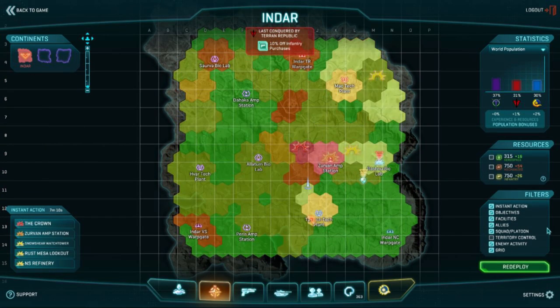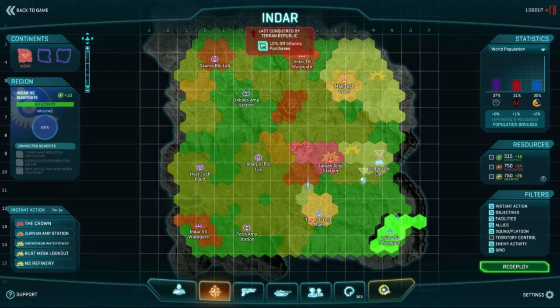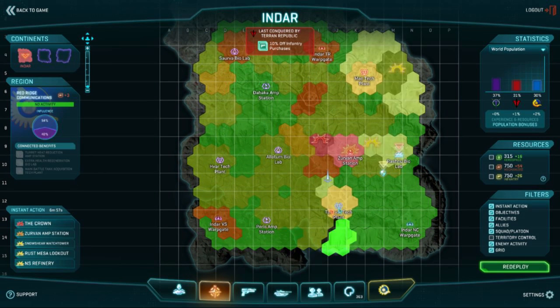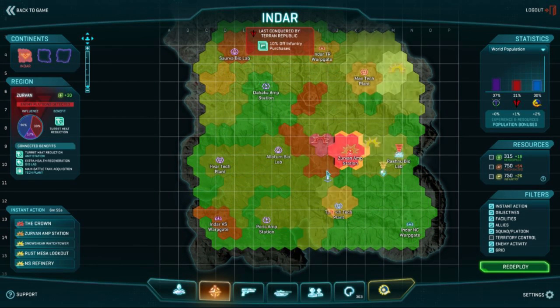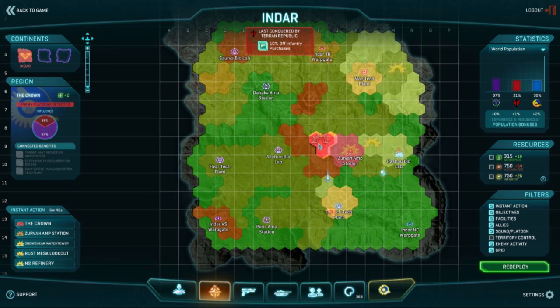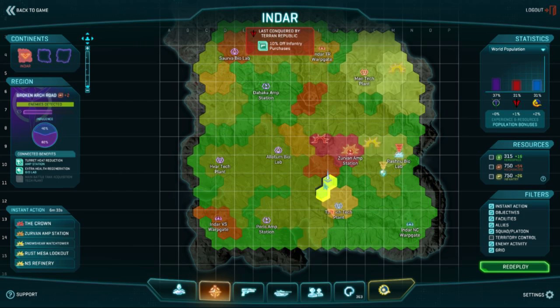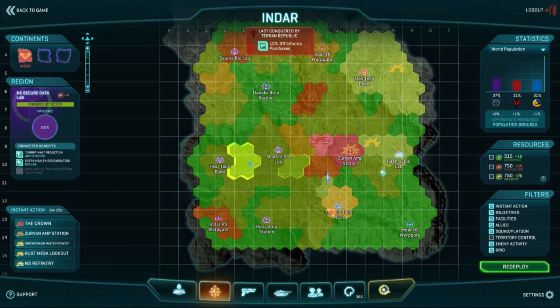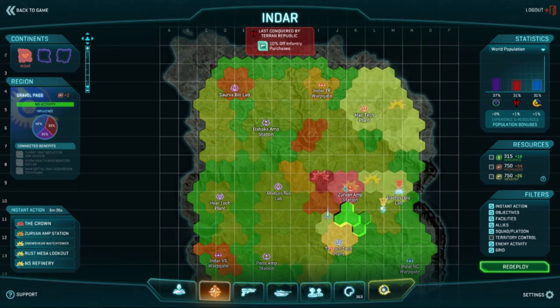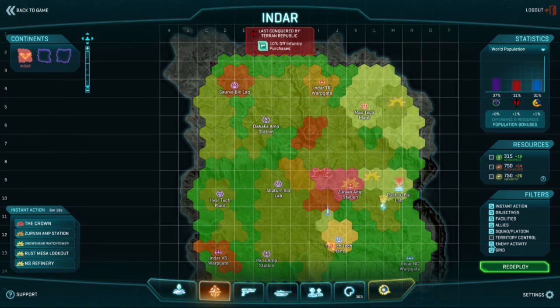Think about this thing called enemy activity. Normally it's turned off, but by switching it on you can see where the hotbeds of enemy activity are. If you're in a Reaver or a Liberator you either want to be going towards the orange or red parts, or potentially the lighter parts. These areas would probably be too hot for a Liberator or Reaver because there's going to be too much AA. But the tech plant would be perfect — Rokenarch Road, these places right here. You can see where the Vanu and Terran are fighting, and right now the amp station is the hotbed of activity at the crown. This is a great way to find action if you're struggling to find it on the map.